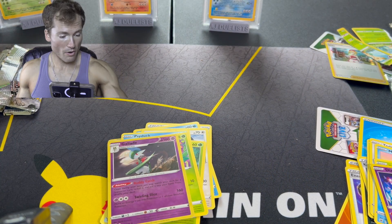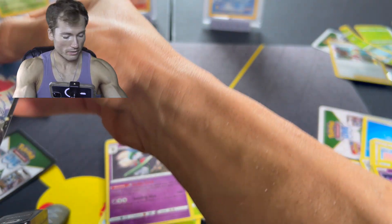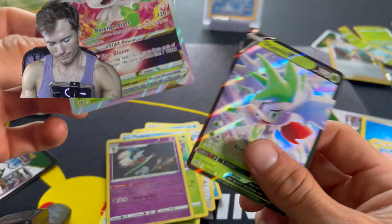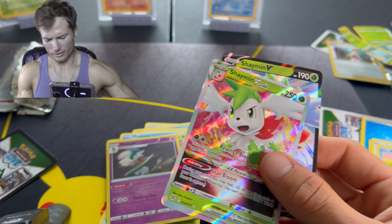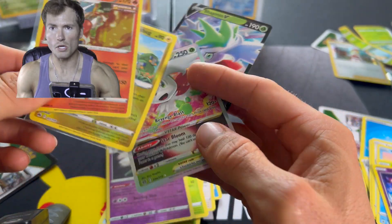For the giveaway — let me show you the cards real quick so you don't forget. We have these two promos. They actually look very nice — we have the Cinderace Holo and the Radiant Charbug. Thank you guys for watching, I'm super appreciative. Hope you guys have a wonderful day. I'm Alex with AJ Duelists and I am signing out.